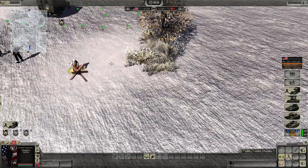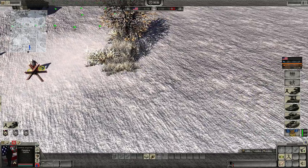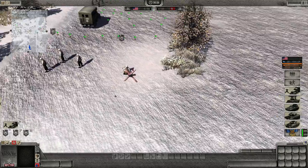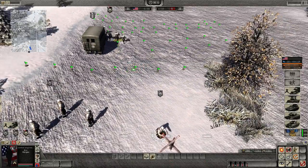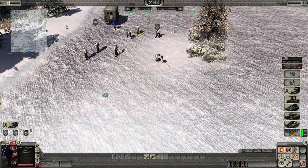After it's placed this one, it's going to place another one here, another one here. We'll let that go and show you the result later. While it's going, I'll show you barbed wire — a combat engineer AP type does have barbed wire.